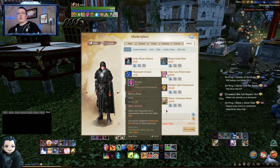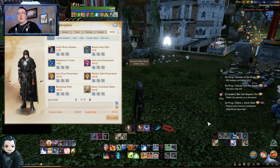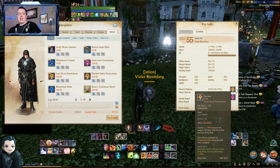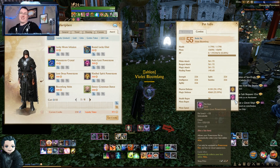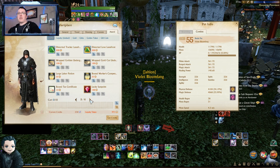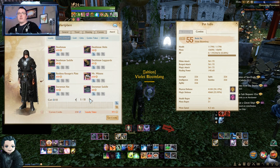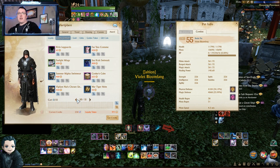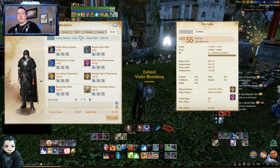What do I recommend you spend your loyalty on first? I recommend everybody get an auto-loot power stone — it makes all the difference not having to run around and pick up your loot. I have mine set up with the Violent Bloom Fang as my grinding power stone pet: I get 10% loot drop rate, gold drop rate, and XP, and the pet collects all loot within 40 meters. That'll set you back 600 loyalty. You can get the Bloom Fang at 625, or the black Bloom Fang at 650.